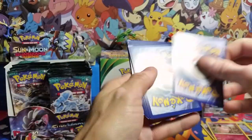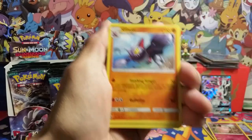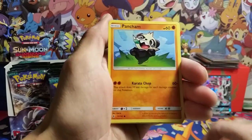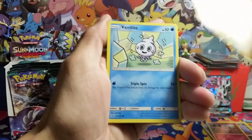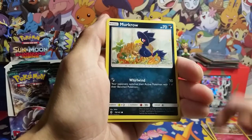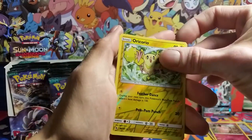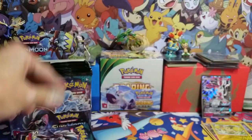Alright, I'm pretty sure that's how you say it — Comfey. Got the steel energy, Gliscor, Oricorio, Pancham, Castform, Murkrow. A reverse Oricorio — that one's pretty cool — and a Salazzle rare non-holo.